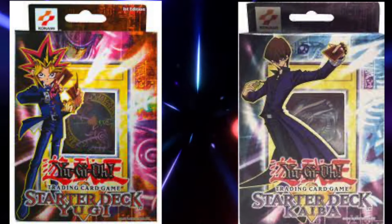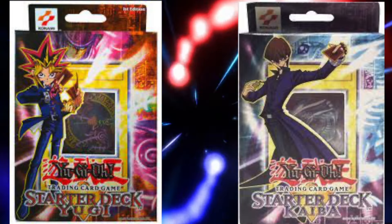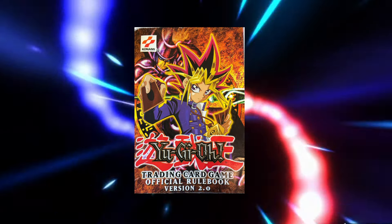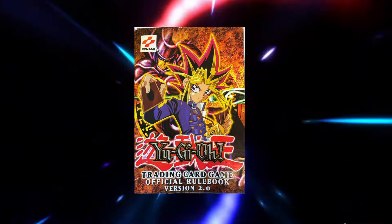Only three weeks later, we saw the release of Starter Deck Yugi and Starter Deck Kaiba, arguably one of the more important sets of the early game for new players. The Starter Decks had not only a rulebook for the game, but came with something equally as important: knowledge of stats.